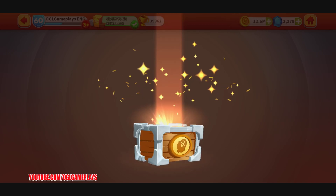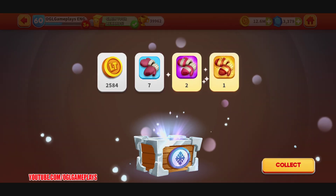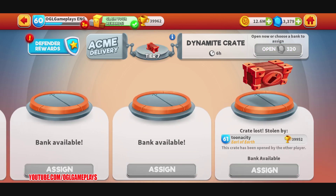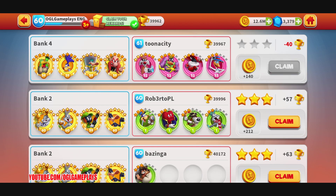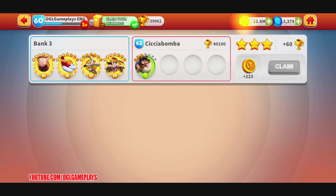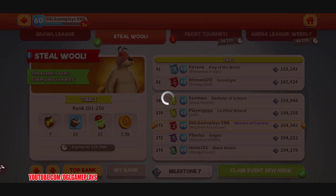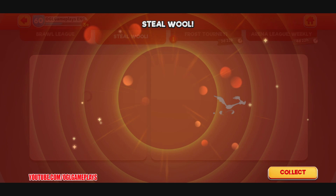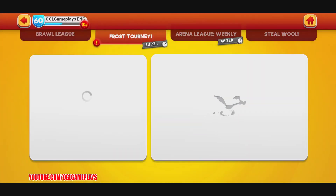I managed to go down to Dynamite League so I can keep some crates and get more materials now. I have to claim the rewards for the Steel Wool event — 171 — which gave me seven crests of mayhem. Let's check out the frost tournament and see what we have to do there.